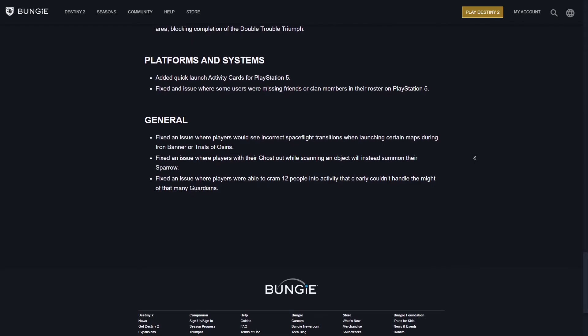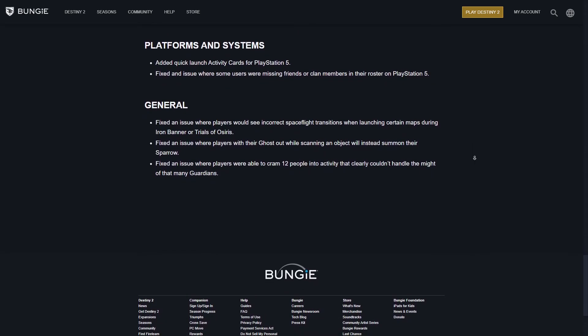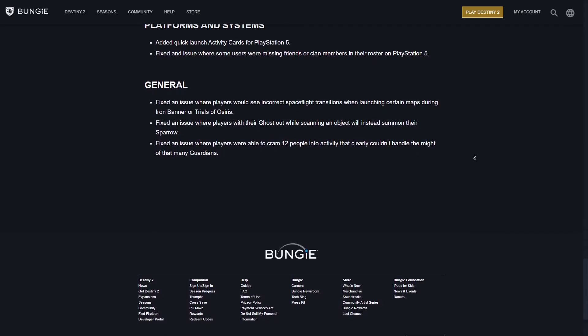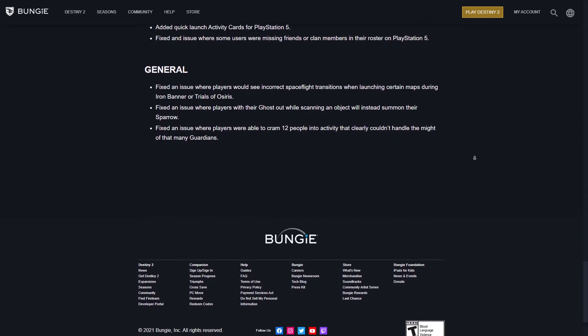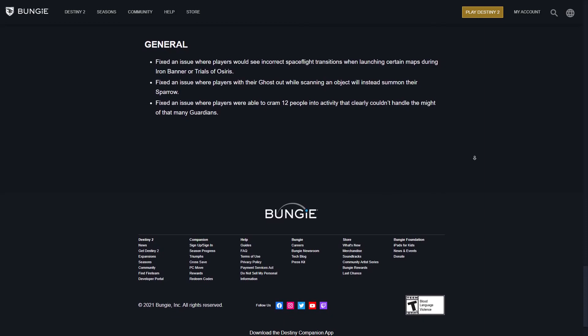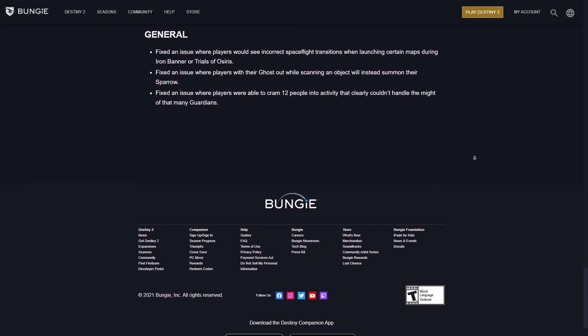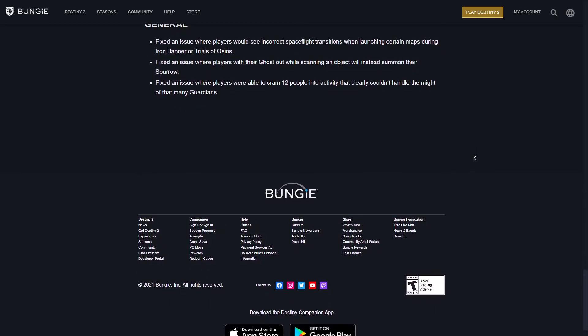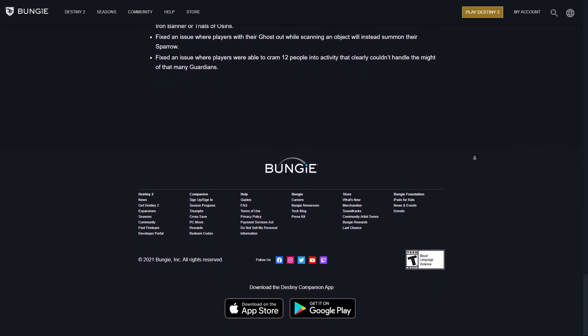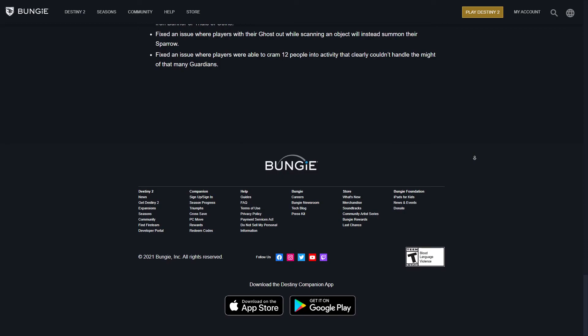For platforms and systems: added Quick Launch activity cast for PlayStation 5 and fixed an issue where some users were missing friends or clan members on their roster on PS5. For general fixes: fixed incorrect space fight transitions when launching certain maps during Iron Banner or Trials of Osiris, fixed an issue where players with their Ghost out while scanning an object would instead summon their Sparrow, and fixed an issue where players were able to cram 12 people into an activity that clearly couldn't handle that many Guardians.